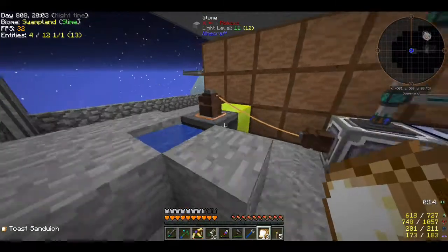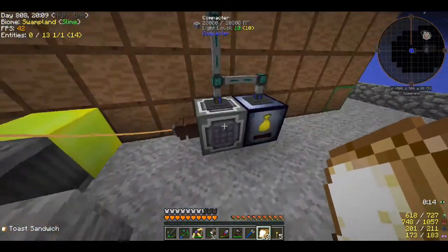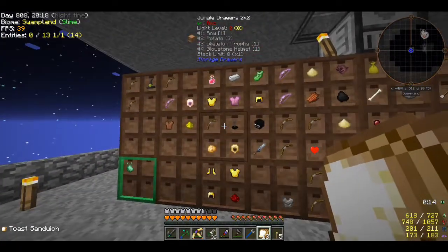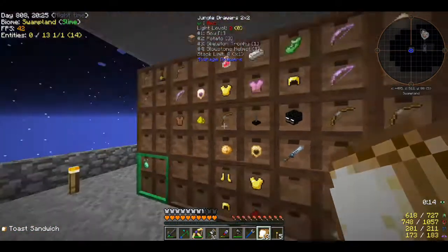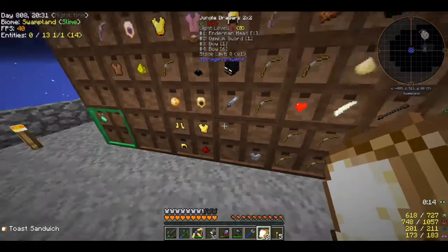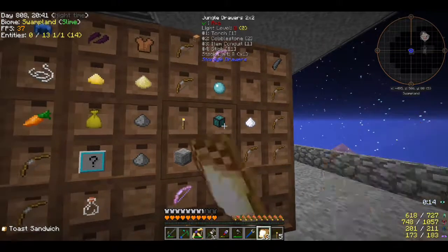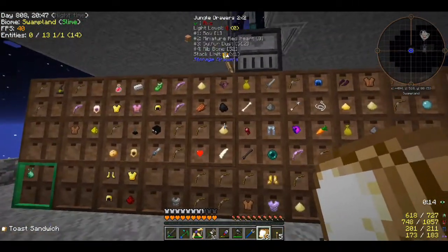This is powered by a simple thermoelectric generator - gives it way more than enough power, no fuel necessary. I have to figure out how to filter things out like items with NBT data - bows, armor. I want to filter out any armor that isn't mint condition or enchanted, maybe just do the enchantment thing. I don't know exactly what I want to do yet.